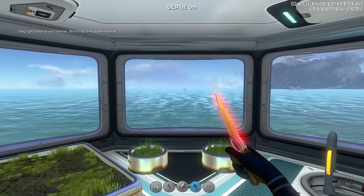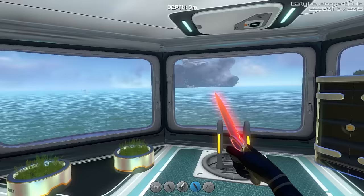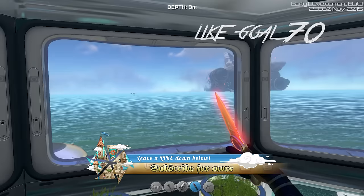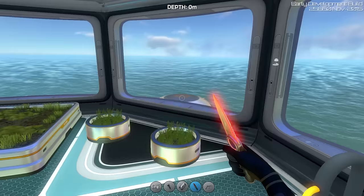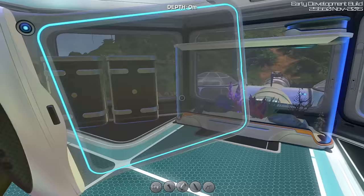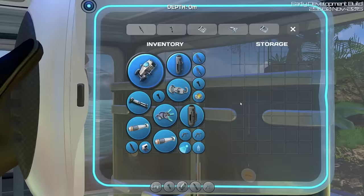Hey everyone, welcome back to another episode of Subnautica. So last episode we made a start on our new settlement right on this island. Now we have three settlements: our original one next to the escape pod, Atlantis City which is underwater, and this island. We also discovered that you can actually grow plant life in the game, which is pretty incredible.